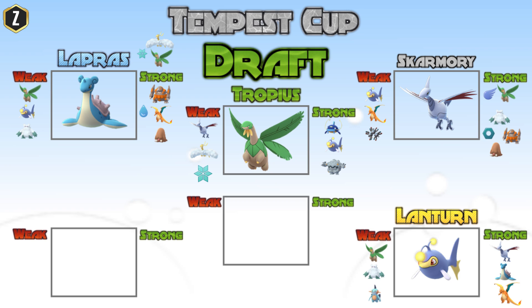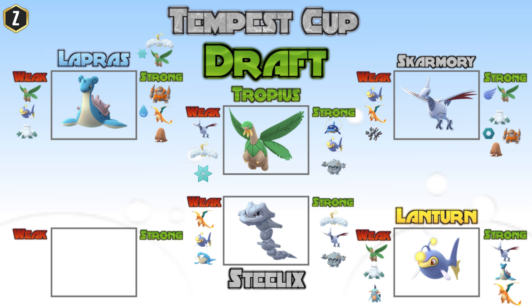My fifth pick is going to be Steelix. Steelix is very bulky and well-rounded — it can take on some of the tankier or high-damage Pokemon we're going to see in this tournament. It does very well against Altaria: a Steelix with Dragontail as a fast move, along with Crunch and either Earthquake or Heavy Slam, will deal super effective damage to Altaria with Dragontail. Sky Attack and Flash Cannon charge move spam is not going to really affect Steelix, so spamming Dragontail and Crunches handles those Pokemon very well.